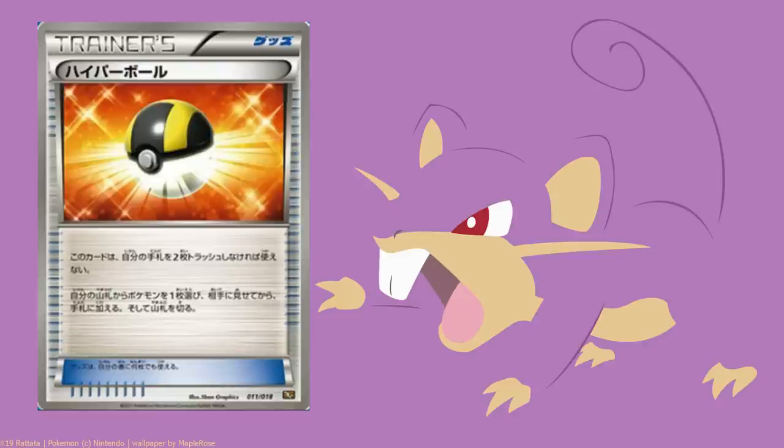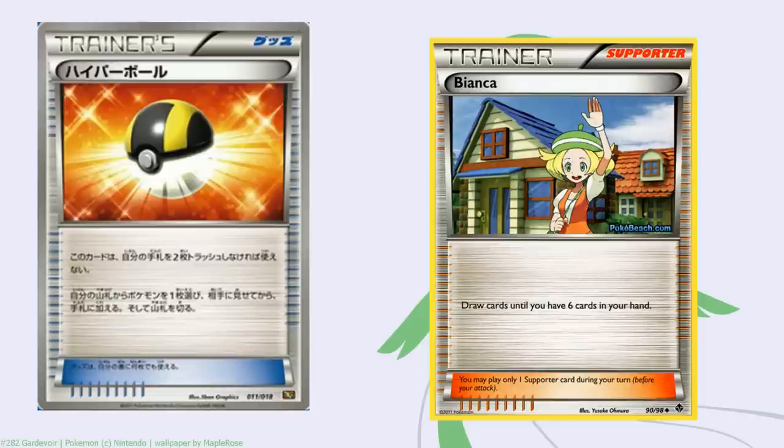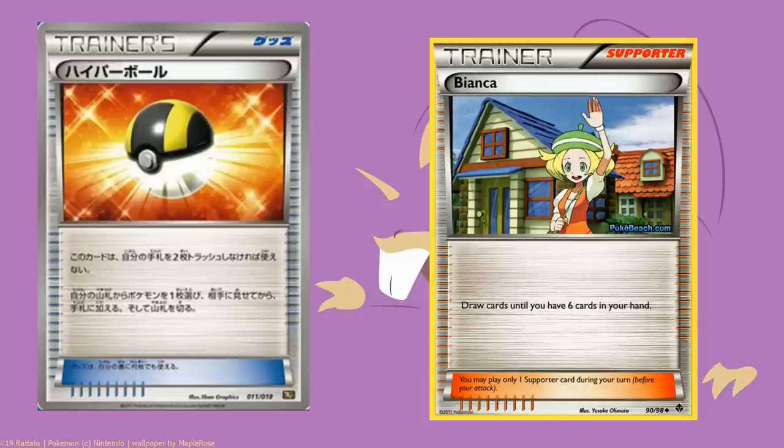It would depend on the deck. Bianca looks to be a popular card in the upcoming format - that's going to be a good replacement for draw support. We will be losing cards like Sage's Training and Pont. Anyone who's kept up with the Japanese meta will realize that Pont has been directly replaced by N, where people used to run three or four Pont and they're now running three or four N in Japan. We also have very strong Juniper lines, and people aren't afraid to drop resources to get a fresh hand.